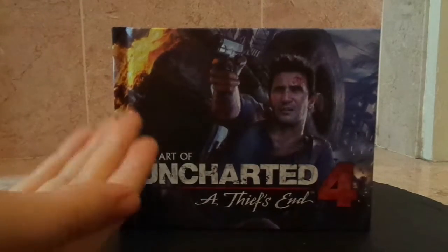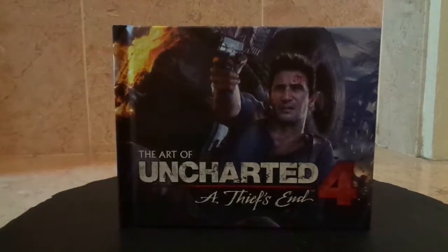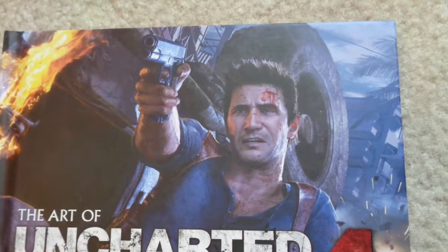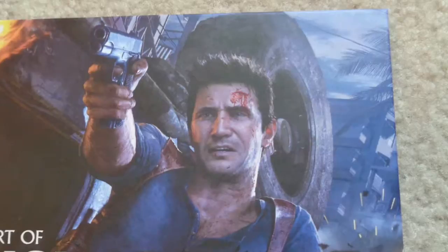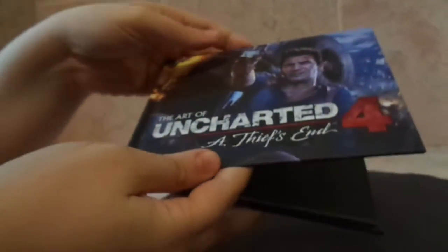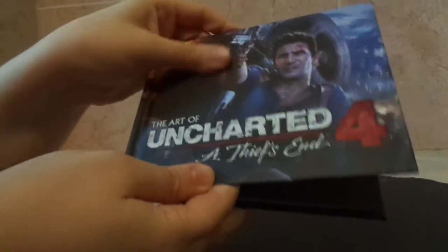Now we have the art book of Uncharted 4: A Thief's End. As you can see, Nathan's on the front looking distressed, because that's kind of a normal look for him if you've played the games. This is the back cover — nothing really, just, you know, that's the back of it. It's got a really nice, kind of velvety matte finish to it. I don't know, I just like the texture of that.